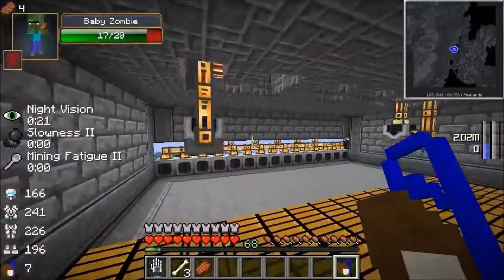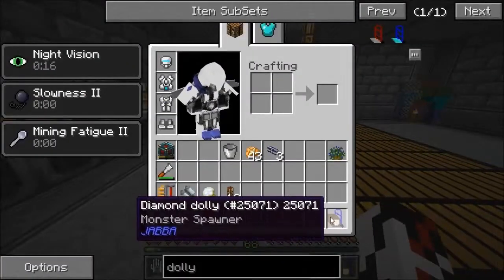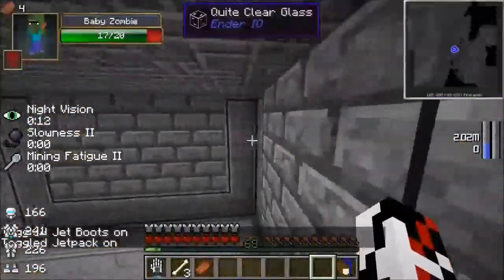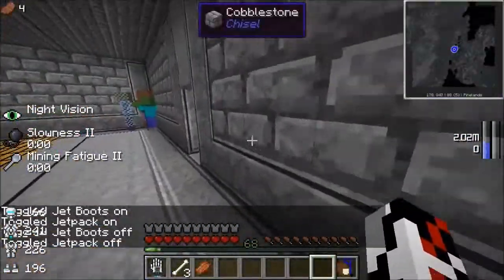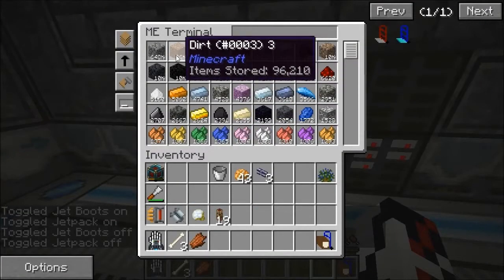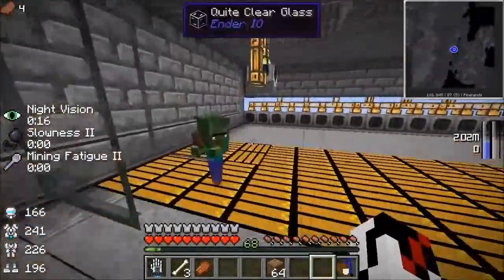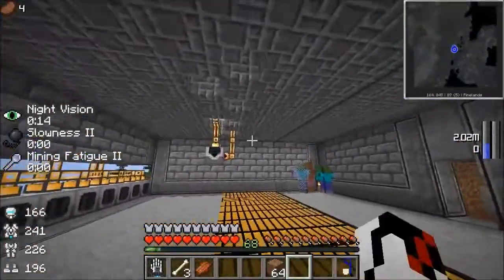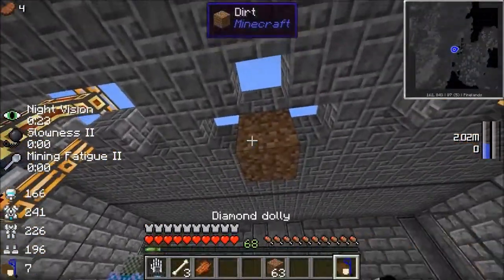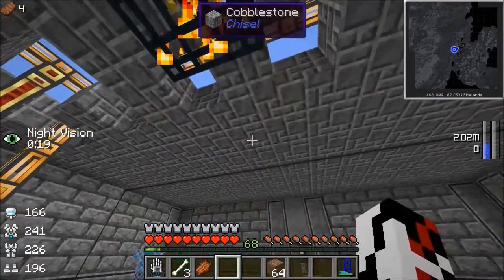Let me get a blaze spawner. Once you have a dolly with a spawner in it, you just pick up a spawner by clicking on the spawner with the dolly in your hand - nothing too complicated. It gives you slowness and mining fatigue, but if you put it into a bag or something like that it doesn't count.